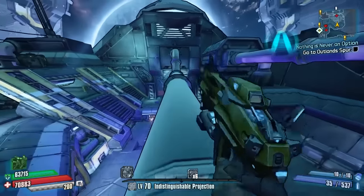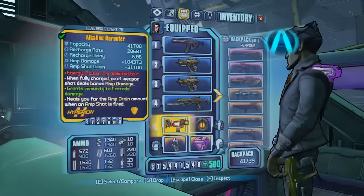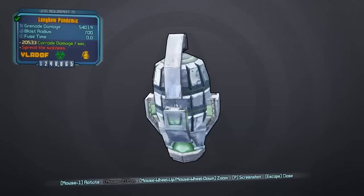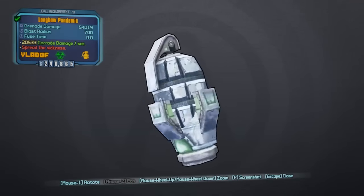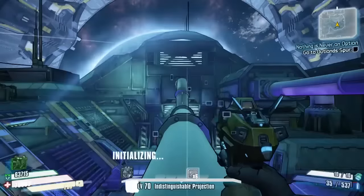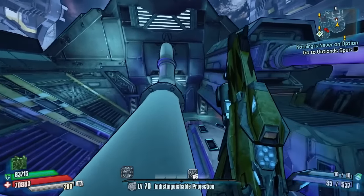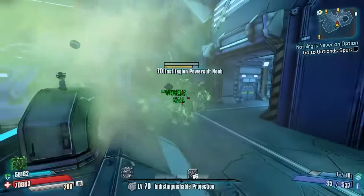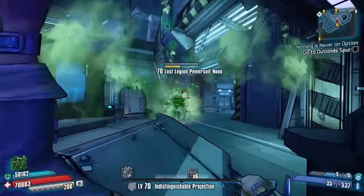Moving on to number four, I've come to the Lunar Launching Station to demonstrate the Pandemic. The reason I've come here is because it is a corrosive grenade, so it obviously works better against metal bots and things like loaders — anything made of metal will get rocked by it. This is the Lost Legion Power Suit Noob as our target.